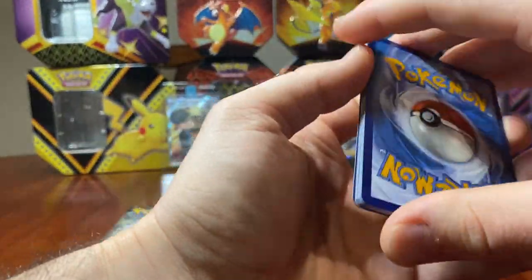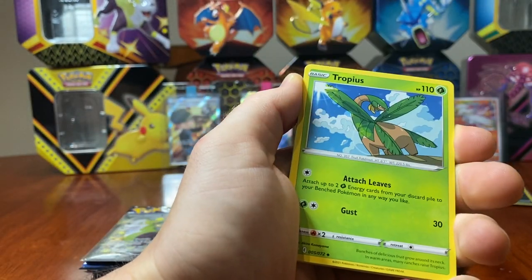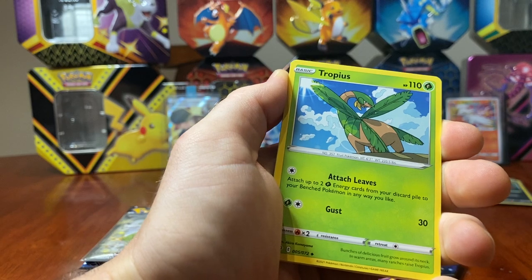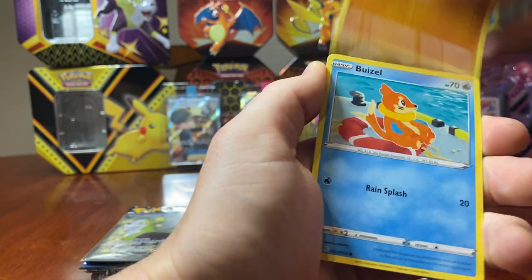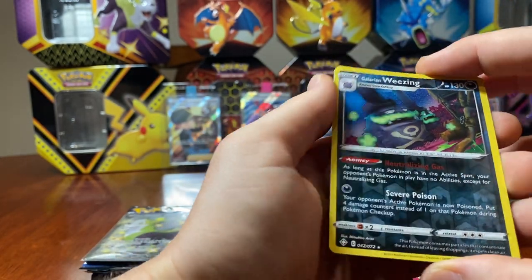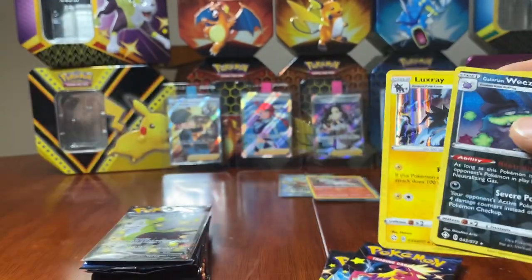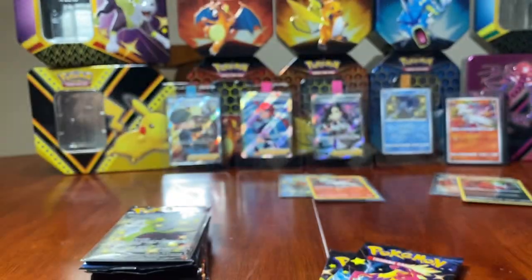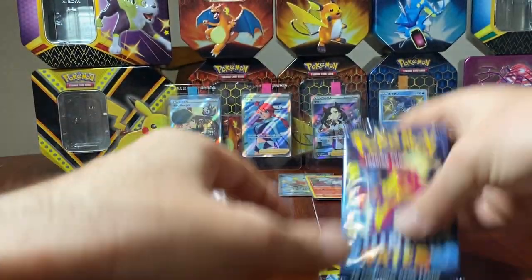Let's go fire — no, that's dark energy. Rotom, Eldegoss, Tropius, Shinx, Nickit, Rowlet, Trapinch, Buneary. We have a reverse holo Galarian Wheezing and a holo Luxray. Sleeve that bad boy up.